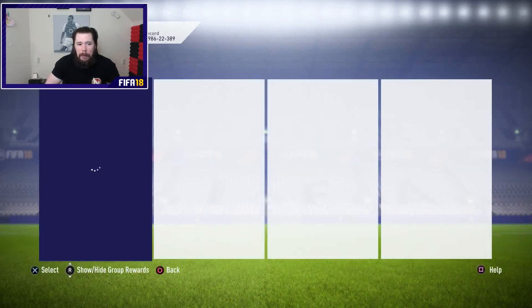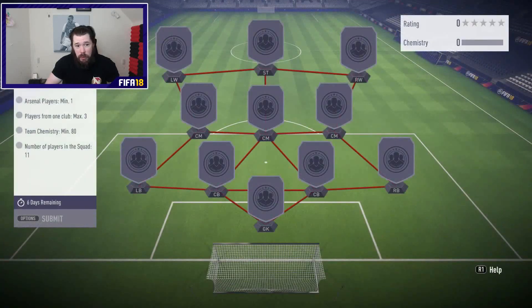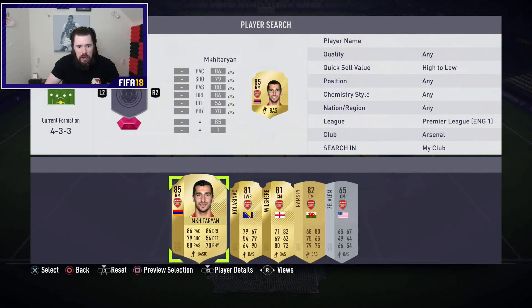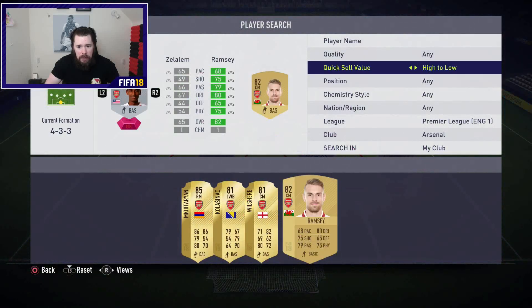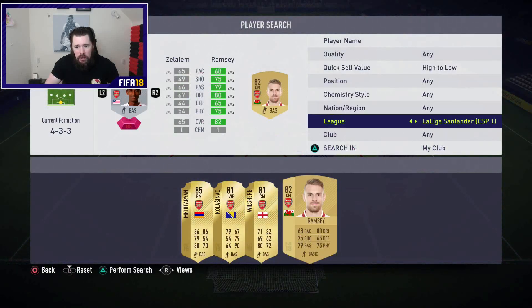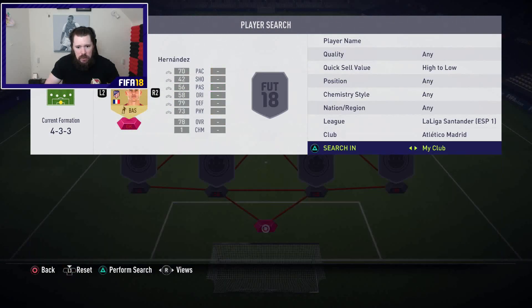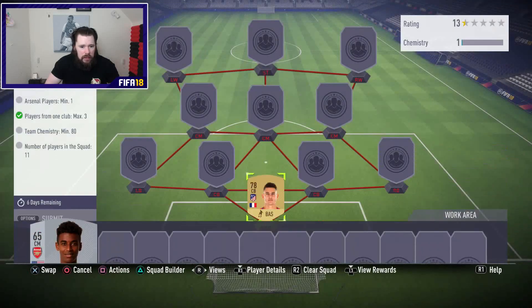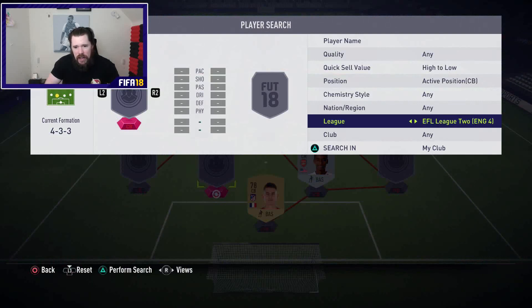Let's get into marquee matchups. With how good packs are right now, I'd be very surprised if we packed nothing. We need one Atletico Madrid player and one Arsenal player. There's no rating requirement here — max three from one club. We can throw in Zellalem for Arsenal, then get the Atletico Madrid card — Hernandez. Then for the rest we just need 80 chemistry, so I can go back to my trusty English League 4.